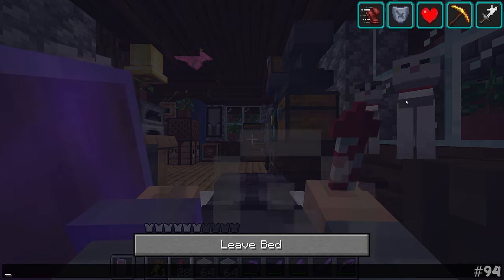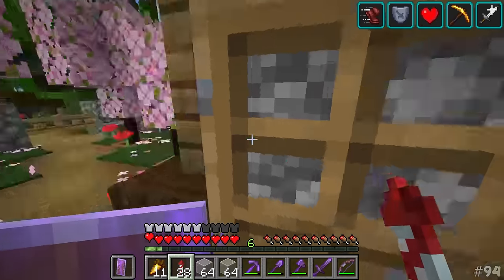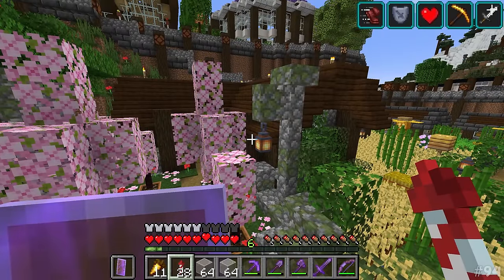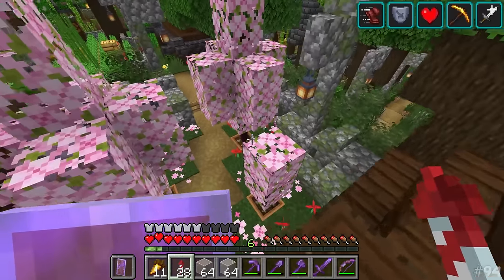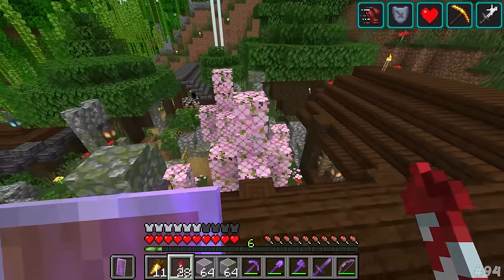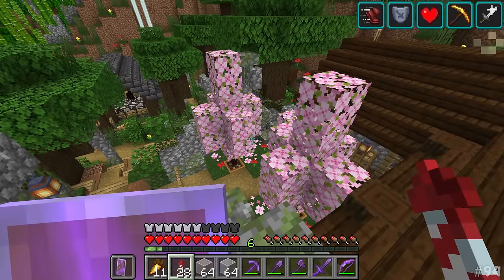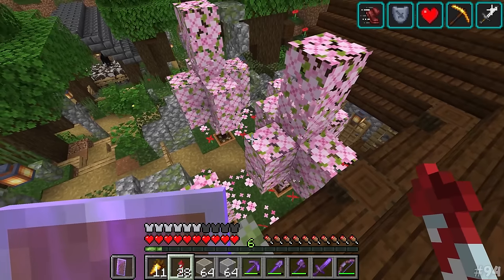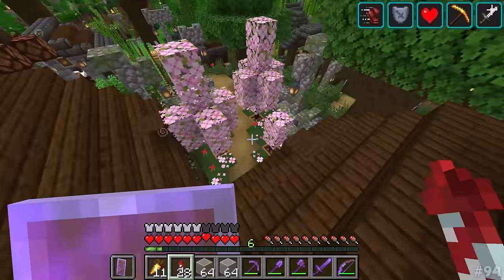I kind of like coming back in here because I get to see all my little pets. I love coming back to my episode one house - this is the house I made on episode one of the entire series. It's a house that has very slowly evolved over time. When I first made it, these cherry blossom mini trees weren't here. Maybe with the 1.21 update, we can upgrade this with a whole bunch of copper related blocks - maybe a little industrial revolution kind of front yard.